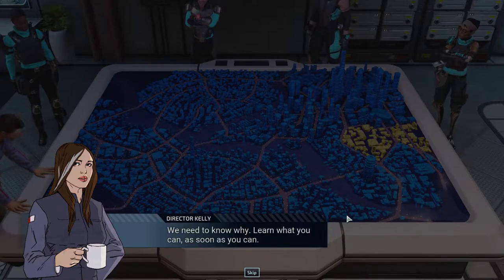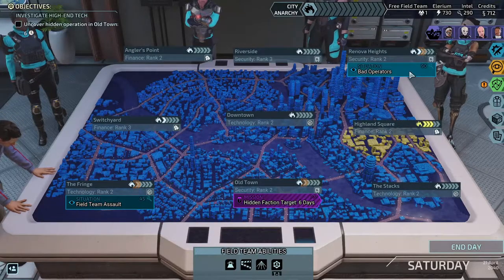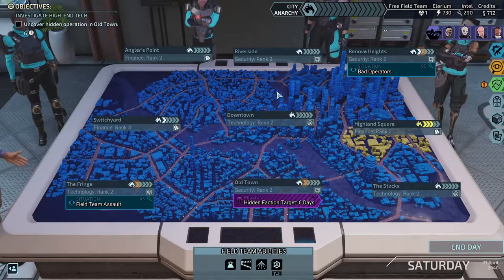We're working on masterwork assault rifles, and then I think we'll put Verge back on the team and probably take Patchwork off since we don't see many electronic enemies anymore. Some of the intel found on Gray Phoenix shows they have an interest in high-end tech — we need to know why as soon as possible.